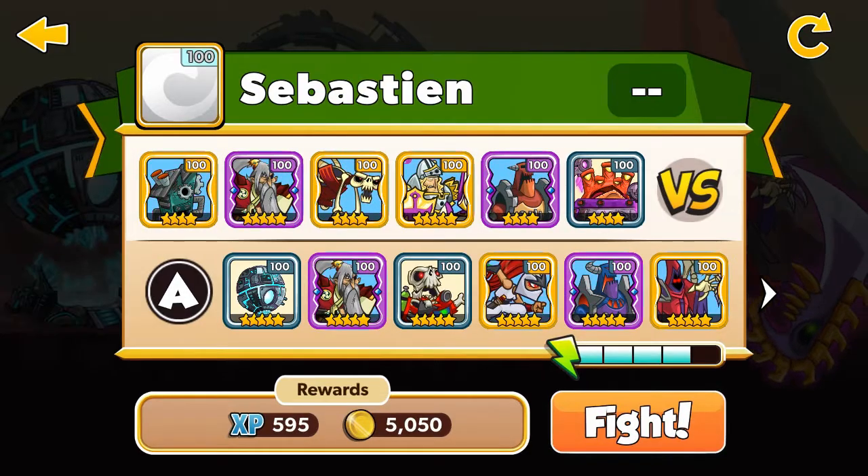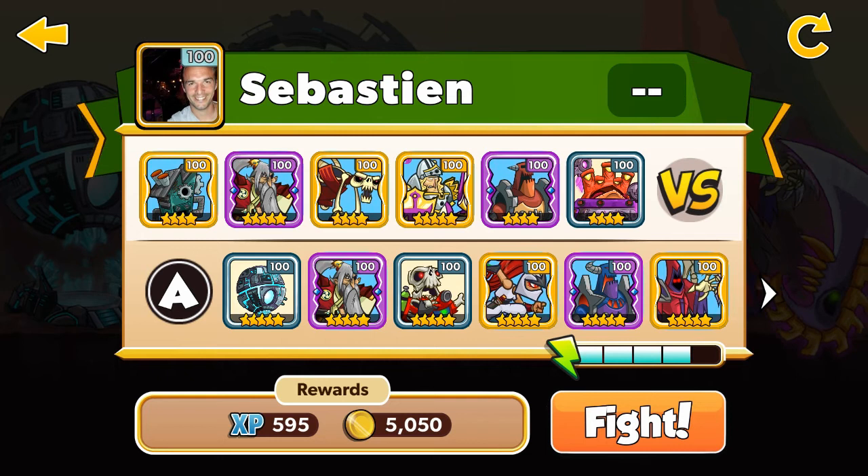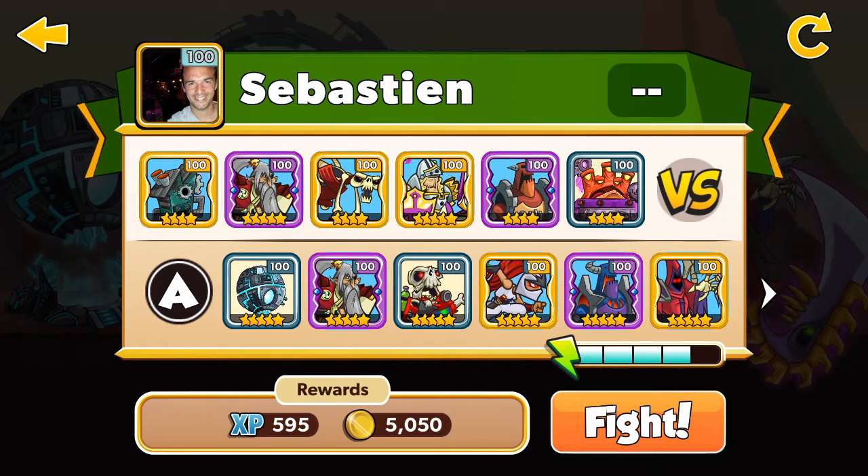My enemy Sebastian has the Factory four stars level 100 and the Void Lord four stars level 100. Let's go.